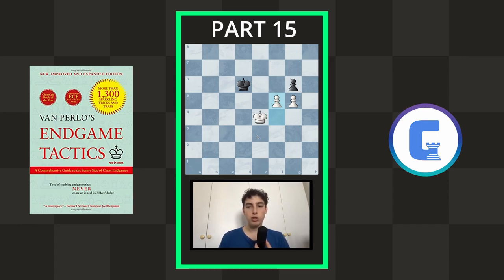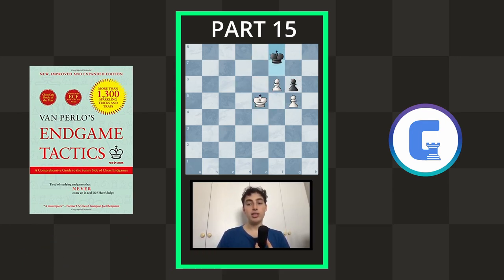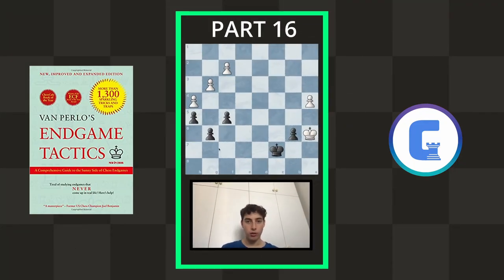Now you can play g5, they move, and then f5 — you're making progress when your king has more space to be useful. After King to e7, you don't take here as that would allow black to draw; you go f6 check, continue with your king, and sacrifice the pawn. Because of opposition, you're going to be able to win.